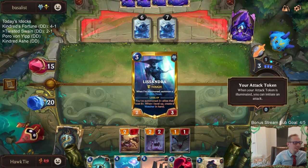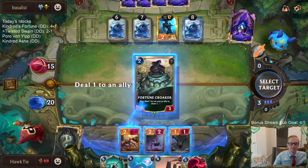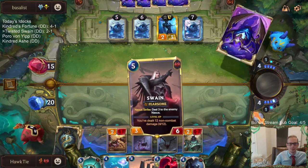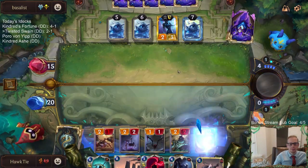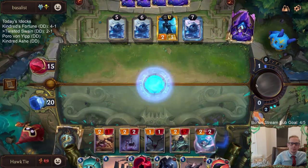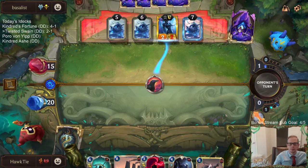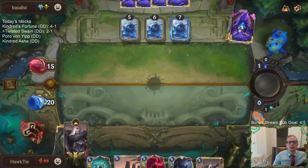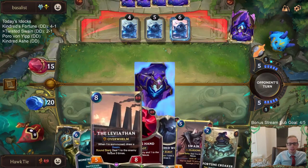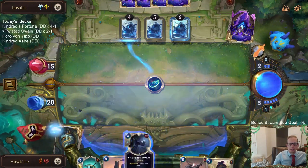Yeah, invoking does seem unfair for Expedition. Just double Frozen Thrall, Lissandra - that's pretty nice. No, I need Scorched Earth. Alright, so I think their hand has been perfect - two Frozen Thrall, Lissandra, Avalanche. Do they just have like a five-drop now? Promising Future.